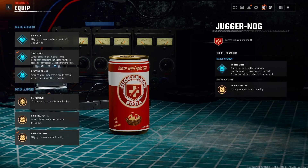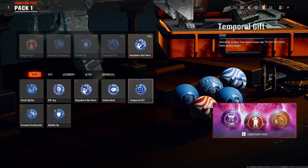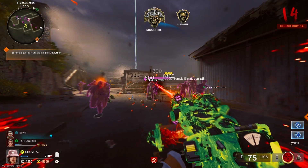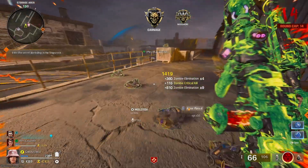First of all, you're gonna need three people for this glitch. The person receiving god mode is gonna need a turtle shell augment on juggernaut. You don't need anything on frenzy for the person receiving god mode. The two people that are giving god mode need extension and phallus augments, and one needs a frag grenade. Once you get into the game, get into the frenzy guard god mode glitch.